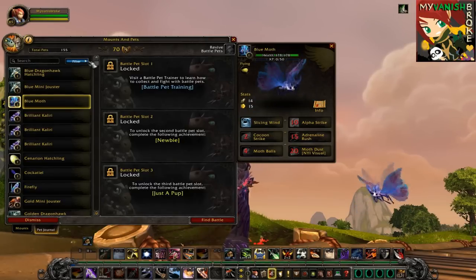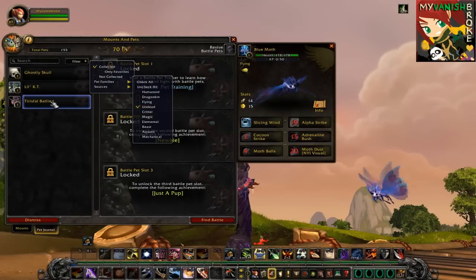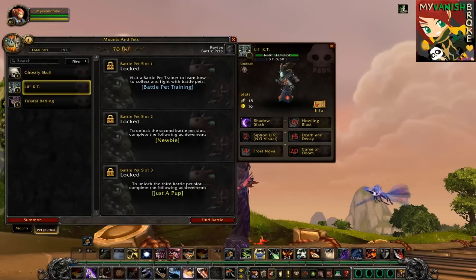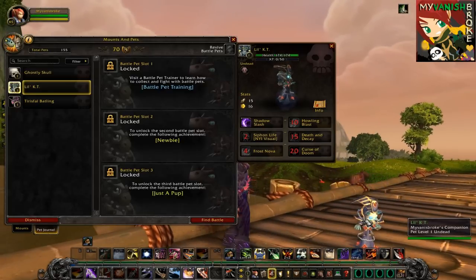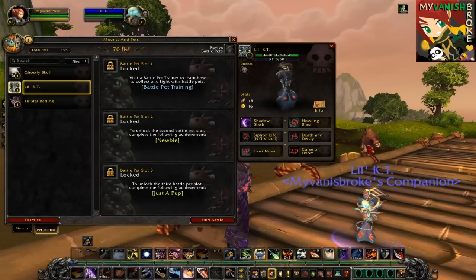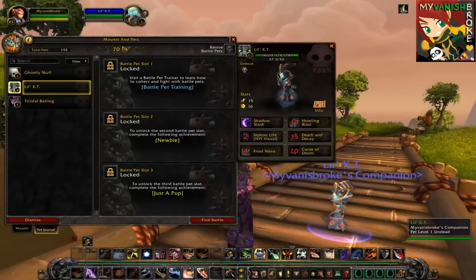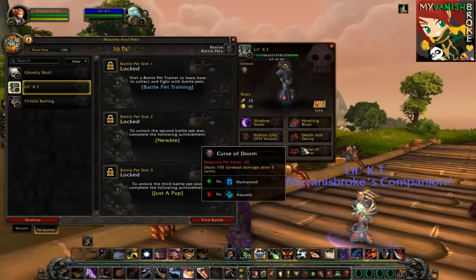The fourth family is Undead, and I actually only have three pets collected under this category. I'll be picking Lil' KT for now, as he's the only one with a full set of abilities from my set. He also reminds me of one of my favorite raids, which is Naxx — I still remember finally getting Calamity's Grasp, which all the rogues and enhancement shamans wanted. I think I was like the fifth person to get it from my guild at that time. Anyway, back to Lil' KT: he's really good against Humanoid and Mechanical families, but he's bad against Aquatic and Critters.